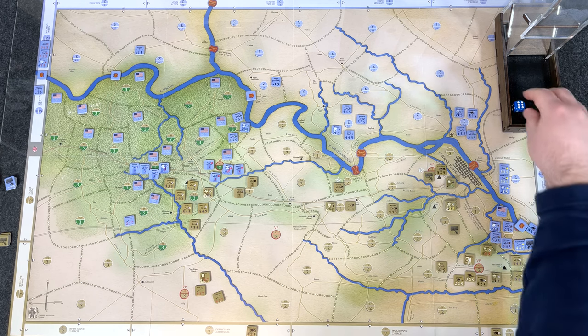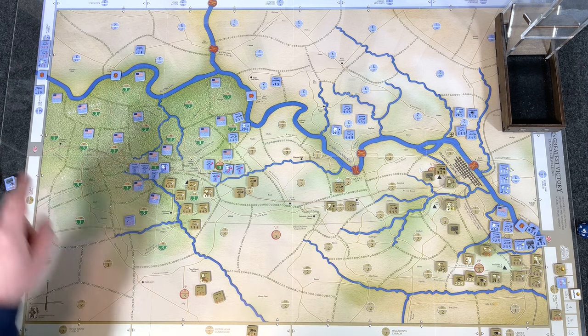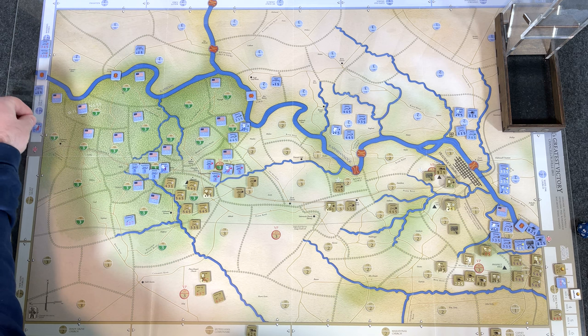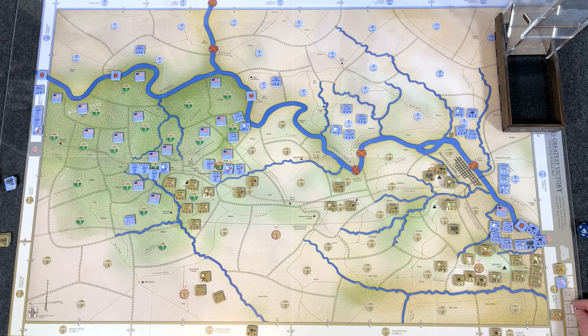That impulse complete - rolling for momentum retention, successful, union keeps going. They activate Slocum in zone I and move him over to zone H, flipping to exhausted and sending more men across. Impulse goes to four. Roll a one - failed the momentum retention check, back to one, flips over to the Confederates. The Confederates now have momentum, and they also gain the advantage marker since the impulse switched to them.